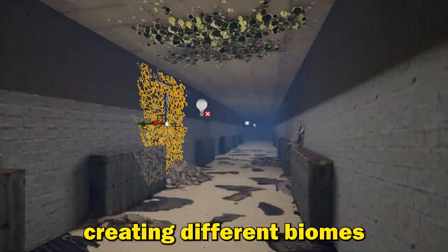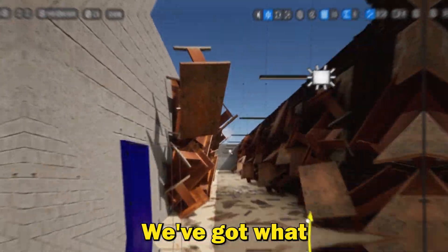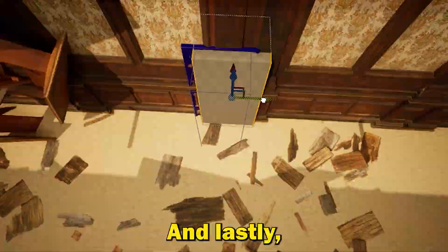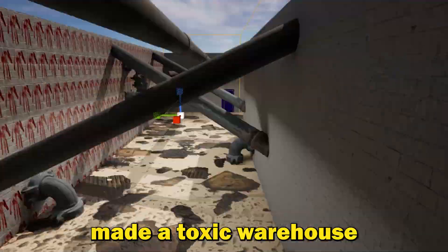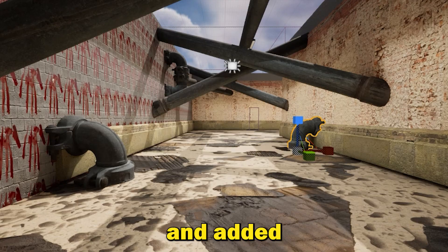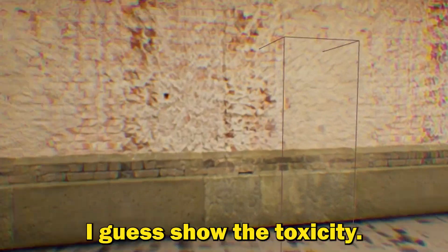Then I started creating different biomes, I guess you could call them. Like we've got this abandoned area, we've got what I like to call the alley of tables. While I was making these, I also turned motion blur off, just because it was pissing me off. And lastly, I made the hall of tables better, made a toxic warehouse area, and added a bunch more post-processing — like making the colour a bit warmer when you go in the alley of tables, and added some chromatic aberration when you go in the toxic warehouse, to kind of show the toxicity.